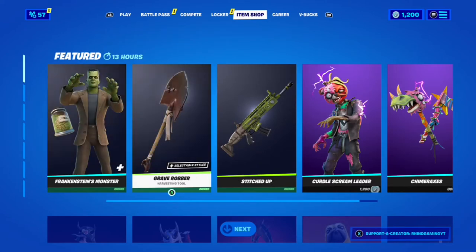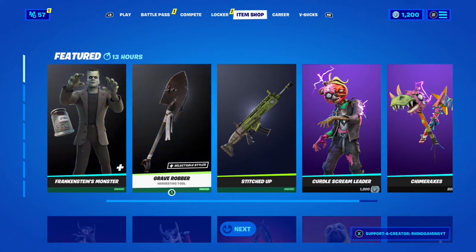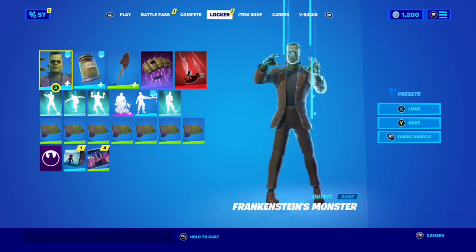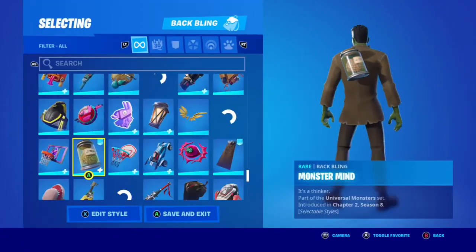We've already got a combos video for it. If you guys want to buy this skin or any skin in the item shop or upcoming Fortnite skins, it's only just beginning — make sure you use code rhinogamingyt. You don't have to, but please use somebody's code. Alright, let's get to the combos.